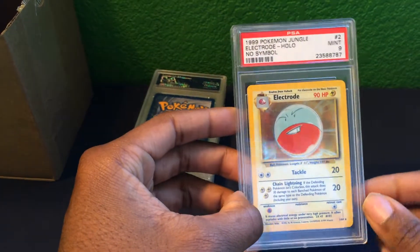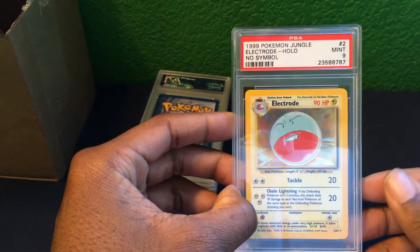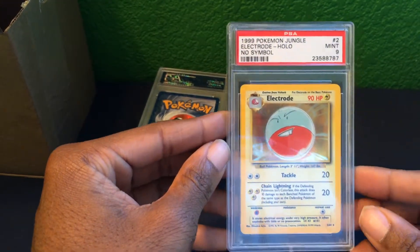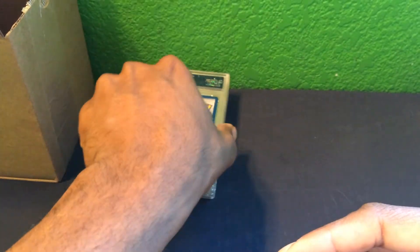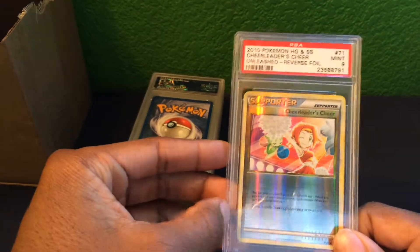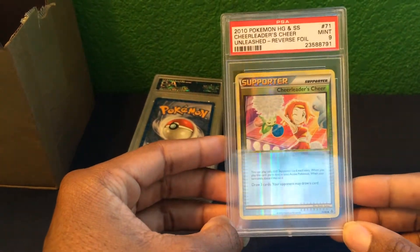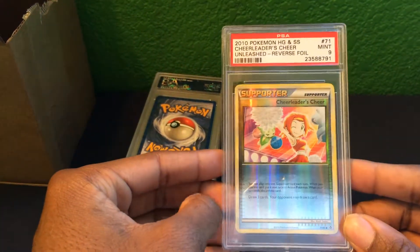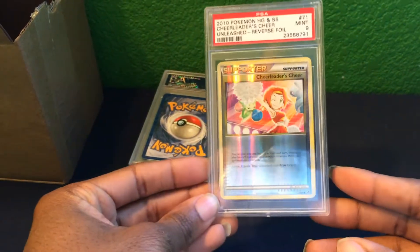Another no-symbol error card from the Jungle set: an Electrode holo as a Mint 9. Next, a reverse foil from the HS Unleashed set — a trainer/supporter card, Cheerleader's Cheer — also a Mint 9 grade.